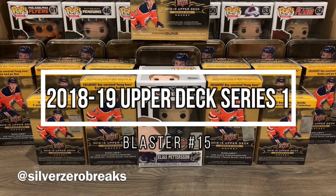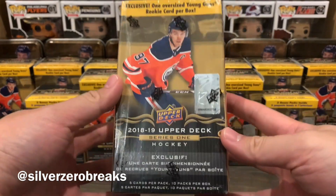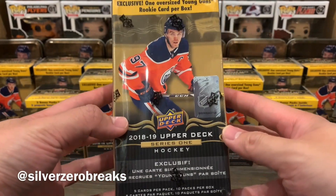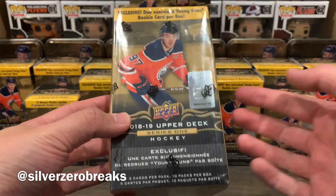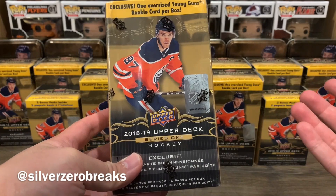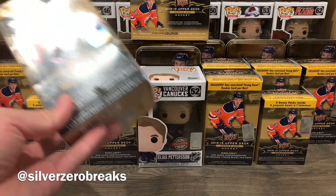What's going on guys, it's Silver Zero Breaks here — welcome back to my channel. You can tell from the giant display of tins and blasters in the background that I'm hunting for Elias Pedersen. It's been a long, long journey but here we are again. I'm really hoping the Elias Pedersen Young Guns will show up. This stuff is getting harder and harder to find and more expensive — the last retail box was going for about $320, so it's getting ridiculous.